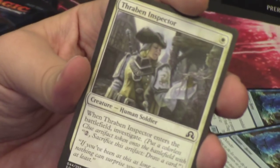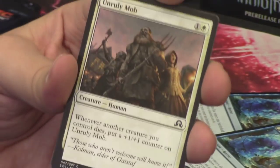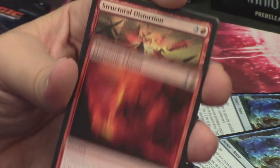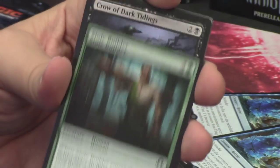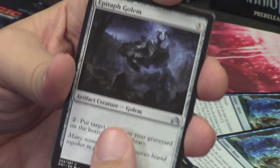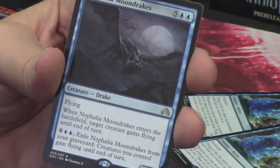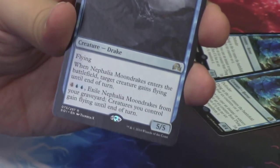We have Thraben Inspector. Nibilis of Dusk. An Unruly Mob again. A True Faith Censor. Magmatic Chasm. Structural Distortion. Stoic Builder. Crow of Dark Tidings. Epitaph Golem. Ulvenwald Mysteries. Biting Rain. And our rare or mythic is Nebelgast Moondrakes — a new rare for us, one we haven't seen yet.